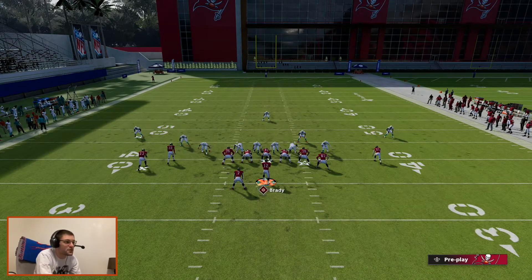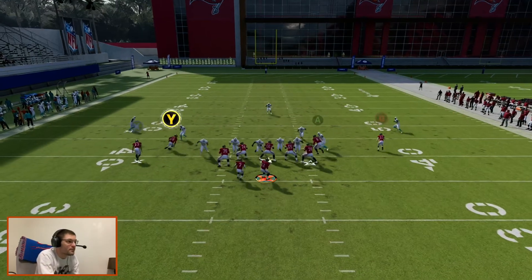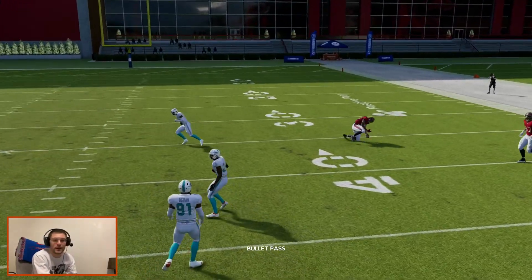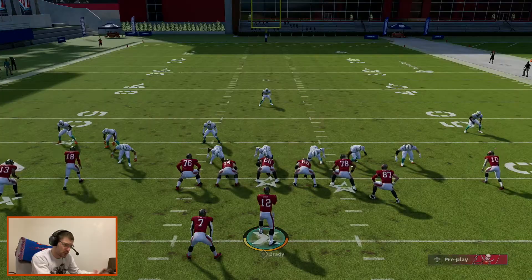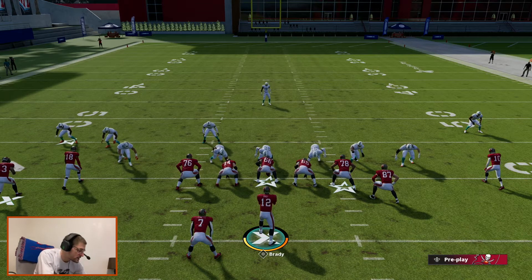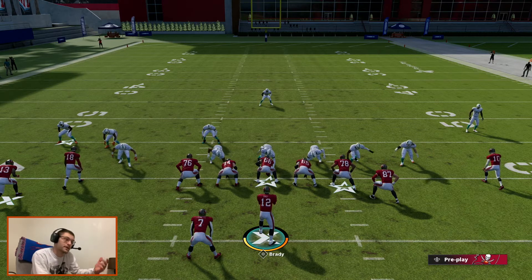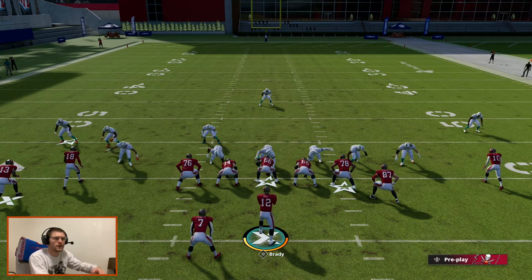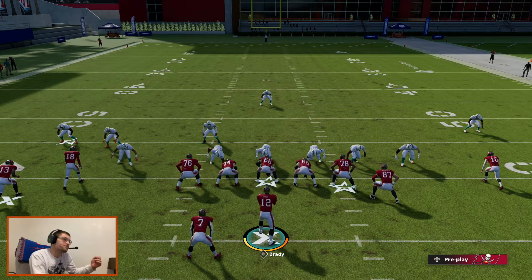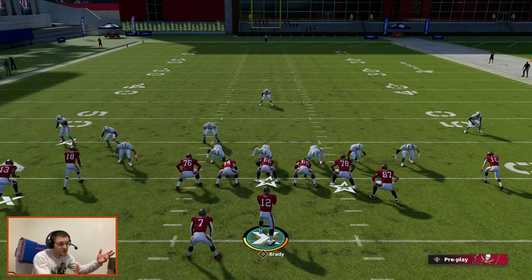There's a ton of things you can do off this, tons of ways you can set this up. Brady didn't quite have the arm strength to get it in there, but there was an open window. Deep crossers is a great concept to push the ball down the field and beat a lot of these meta defenses. Cover three, cover four are two of my favorite defenses — really good ways to keep the ball in front and not let anything over the top, but this is a good way to beat them.